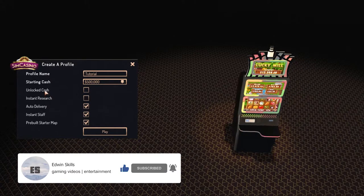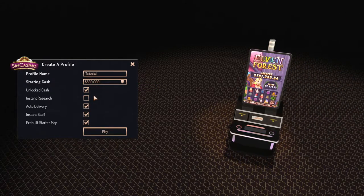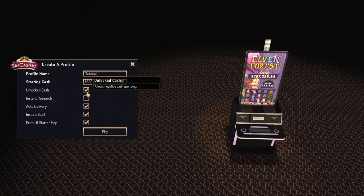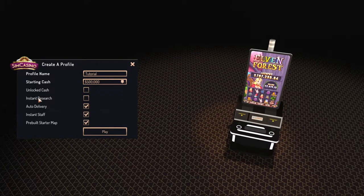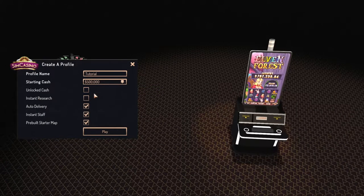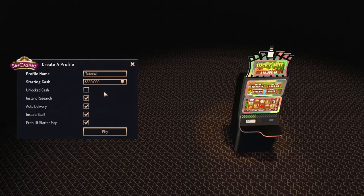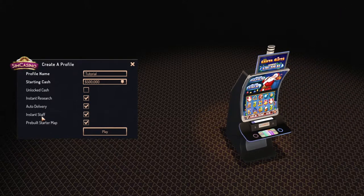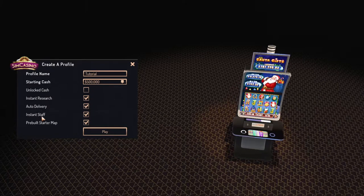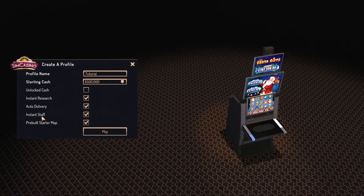The next option is Unlocked Cash. If you turn this on, it allows you to spend your cash negatively, so you can just go into debt and spend all you want. For tutorial purposes we could turn it on, but I don't think we'll need it. Another thing we have is Instant Research — this allows you to research things instantly without waiting. As well, Autodelivery and Instant Staff allow you to skip waiting times, so all your orders would be delivered as soon as you order them and staff arrives as soon as you hire them.